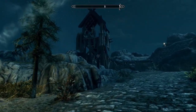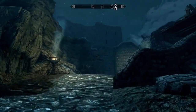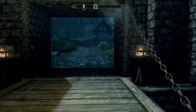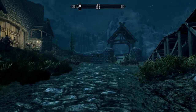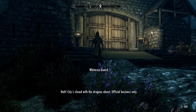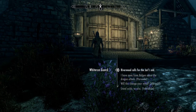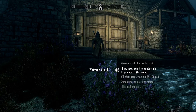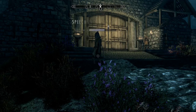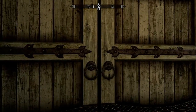I think the next Elder Scrolls game is going to be in the Redguard area — they might have a desert-ish climate. It'd be interesting, but personally I prefer the wooded areas — I just think there's more to see than just desert. City's closed with the dragons about, official business only. This is a guaranteed persuasion check — it helps with your speech. Talk about a dragon and everybody's ears perk up.